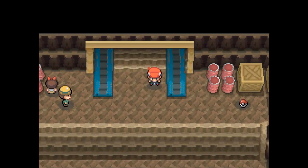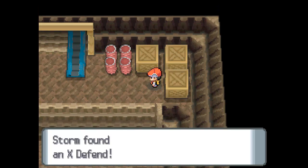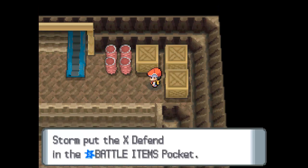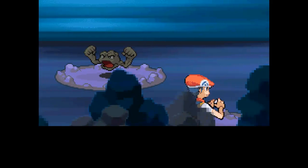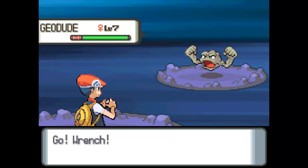This would be a nice place to grind experience for certain Pokemon like Fighting types and Grass types, because Rock types and Ground types are weak against Fighting and Grass type attacks. And if we get the chance, we might just be able to come across an Onix.